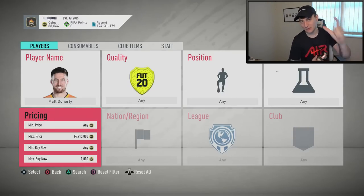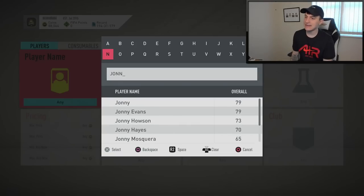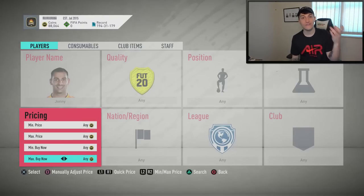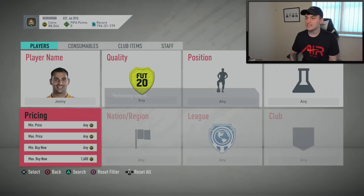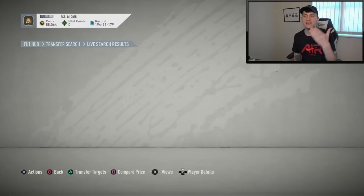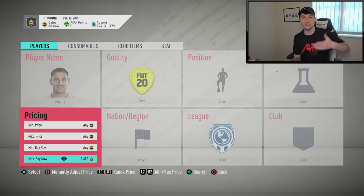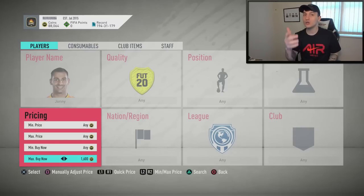Next up is Johnny. I've actually done a video talking about this guy in a position modifier video — I'll leave a link in the description. Let's take a look at Johnny on the market. He's going for quite an expensive price, which is the good thing with common rare gold cards — they fluctuate so much. If you come on and Johnny is at 700-800 coins, move to the next player like Doherty. On the market right now he's insta-selling at 1.6k, so I'm going to do some sniping at around 1.3k.